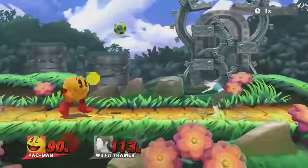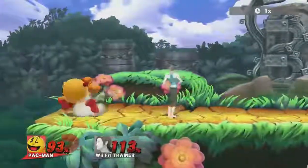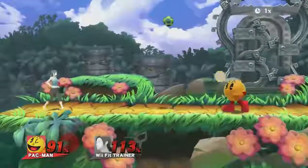Also against characters at their near death percent, this causes the opponent to have to approach even when it's super dangerous for him to do so, making Pac-Man a much bigger threat.